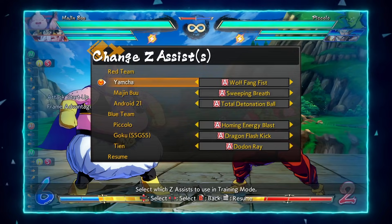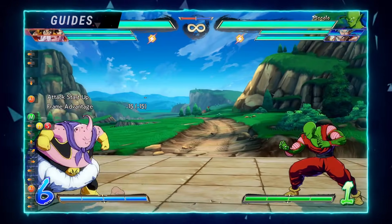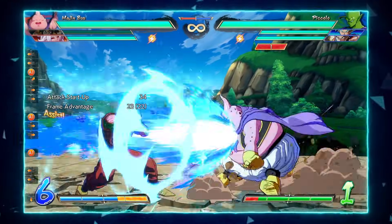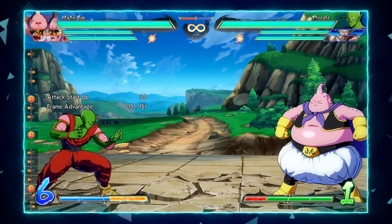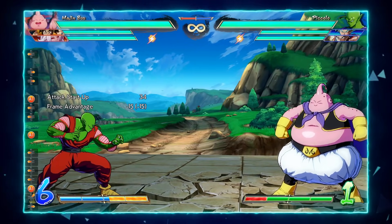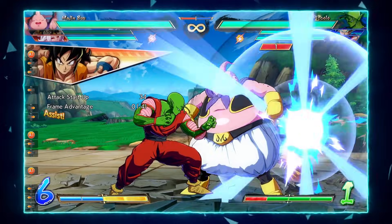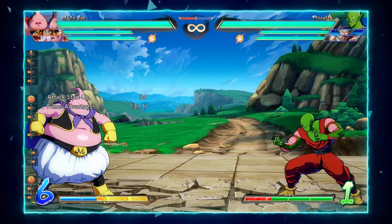Definitely one of the main go-to assists if you're going to play Yamcha. His B assist is his beam assist, Kamehameha, which is interesting because it actually doesn't match the frame data of Yamcha doing Kamehameha on point. It actually has the same exact frame data as a standard beam assist like Super Saiyan Goku, Goku Black, or Trunks B — exactly the same, making it a really flexible assist. Beams are really strong in this game. Generally if you want a beam assist you might pick another character like Super Saiyan Goku, but it's really nice that Yamcha has both options, making him a flexible choice. His support value is really high.